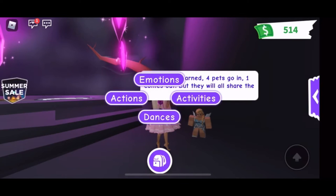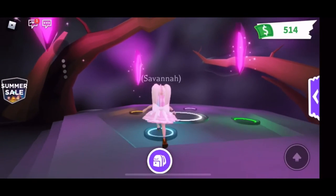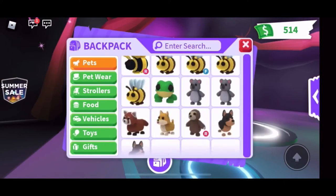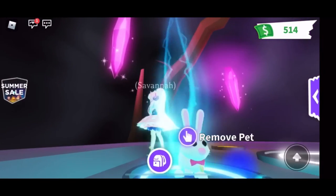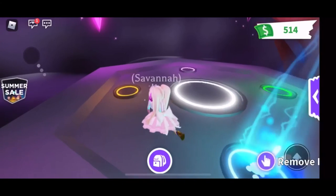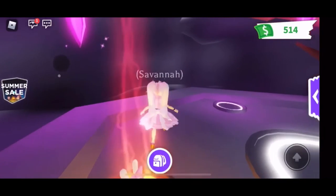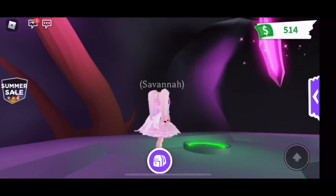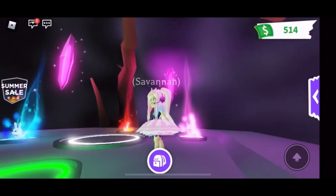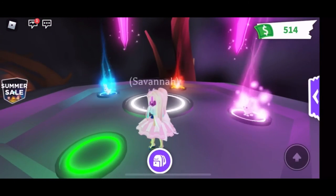Four pets go in and one comes out. Thank you Nixie! Okay guys, we are kind of pro at this. Let's get our first full-grown bunny and place it here. Next we'll grab another fully grown bunny and place it there. Here we go — putting our third, and our fourth full-grown animal to make our neon bunny. I'm so excited!